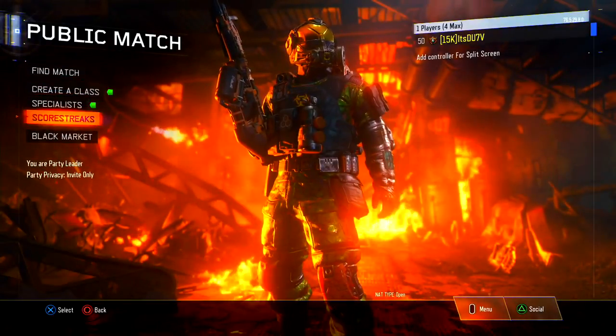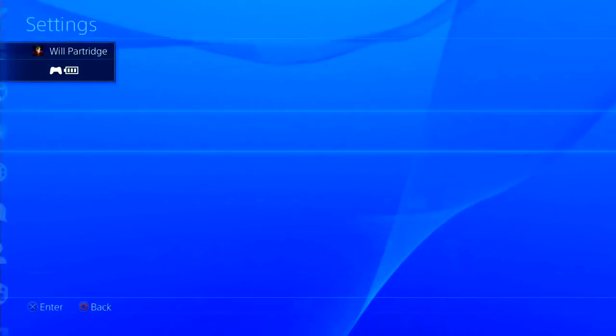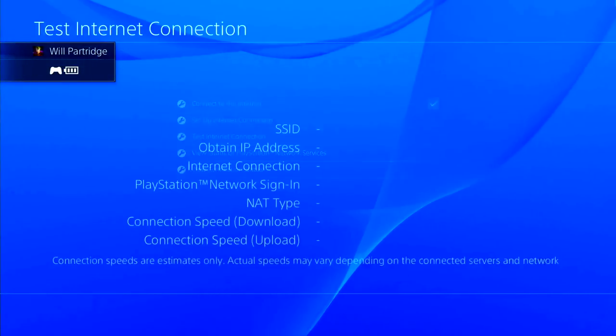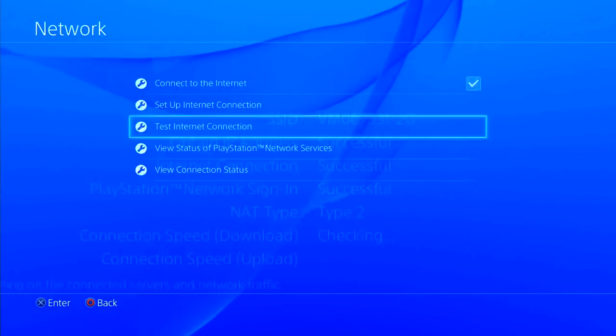For this glitch, what you need to do is go ahead and complete one of your challenges on the black market, and when it says rewards pending you want to go ahead and claim your reward, then quickly press your middle button and go all the way to your network settings.